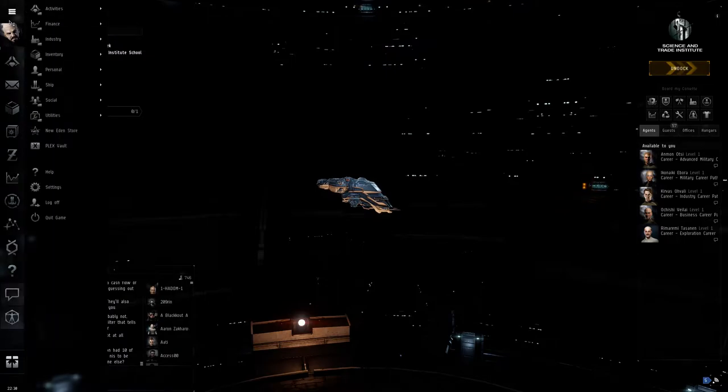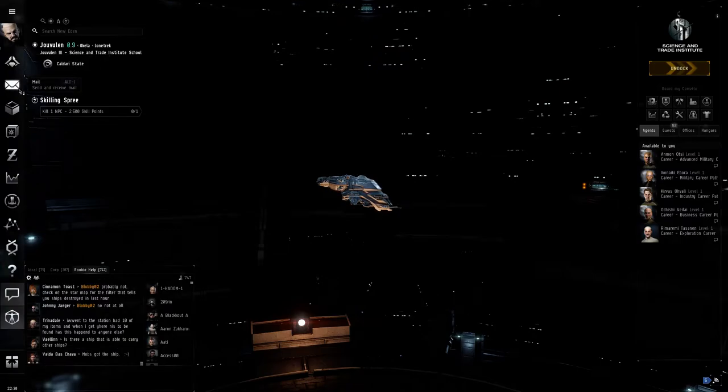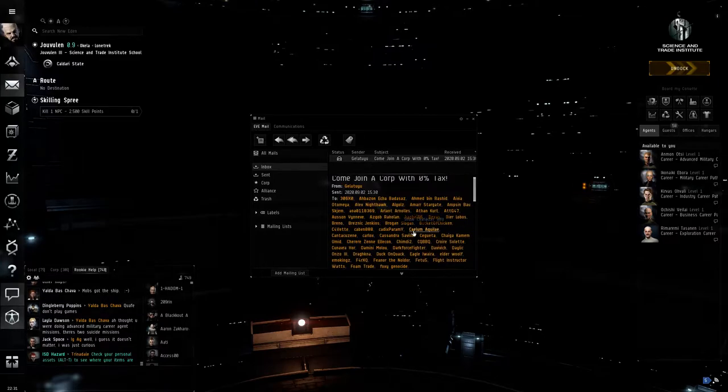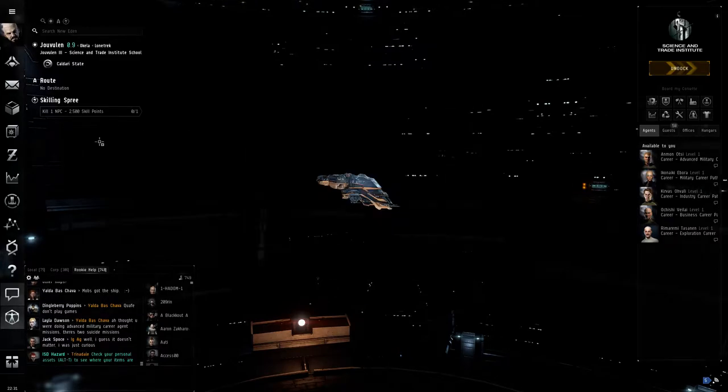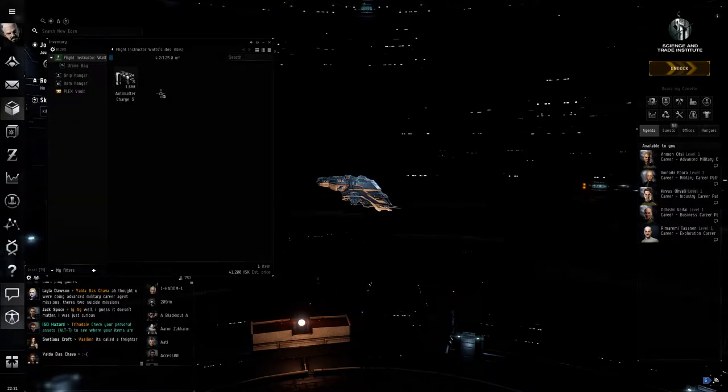This is your mailbox. You get mail — you'll usually get spammed by corporations saying 'join us.' This is your inventory. Inventory is completely different to your assets window.